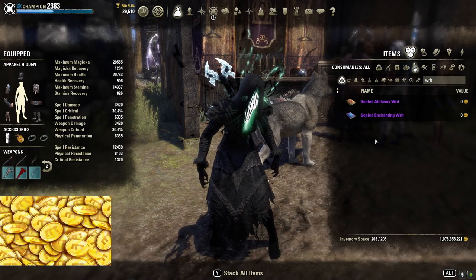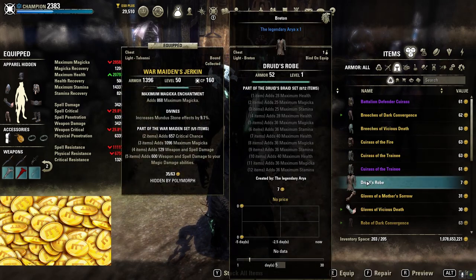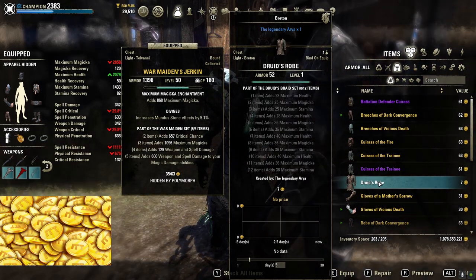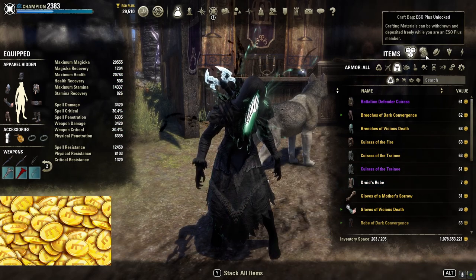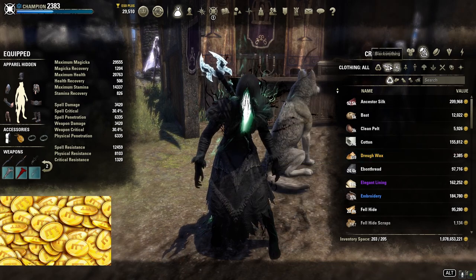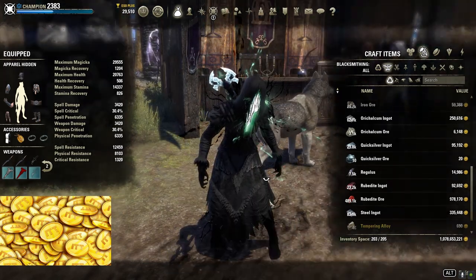Players will also need low-level gear to level the Arcanist, so selling overpriced low-level gear might be a good idea. For example, you can sell the new 12-piece set Shattered Fate or Druid's Braid, but other sets will work too. And generally, due to the new sets and possibly new gear for the Arcanist, materials like Droy Wax or Temple Ring Alloy will most likely increase in price, so you might want to stock up on them before.